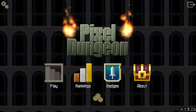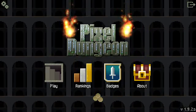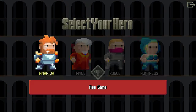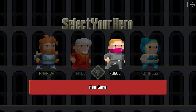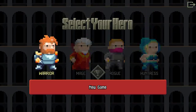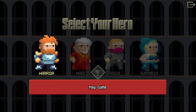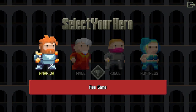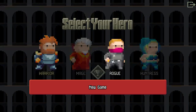Hey guys, Torleth here back with Pixel Dungeon. Today I believe we're going to try — I've had pretty good luck with the Rogue lately, and the Mage is kind of my weak point, so let's go with the Rogue. Why not, let's try it.